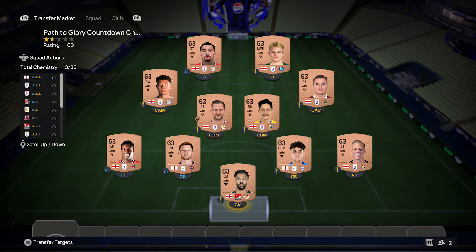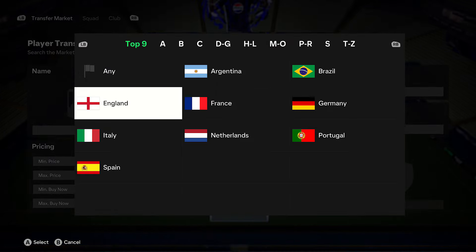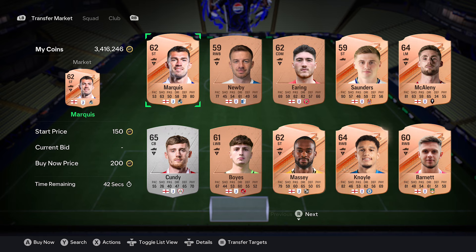For this one, you don't need a copy of my squad. All you want to do is jump on the market just here, select any country — so for example, England — set the price to their own coins and just pick up any 11 cards and put them in the club.